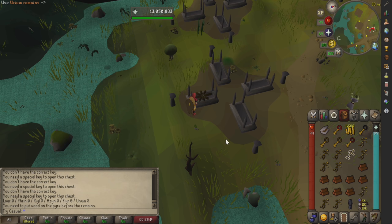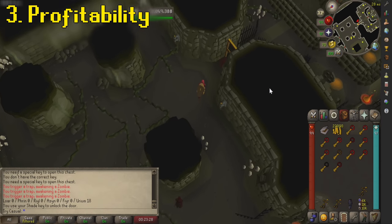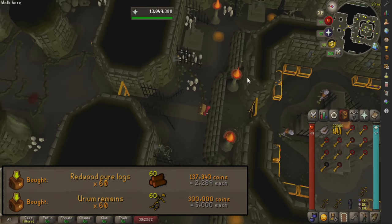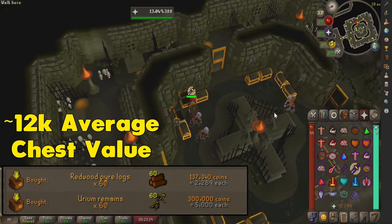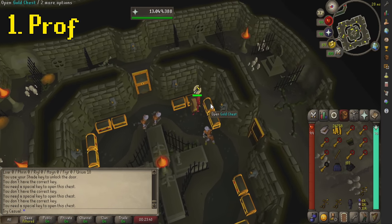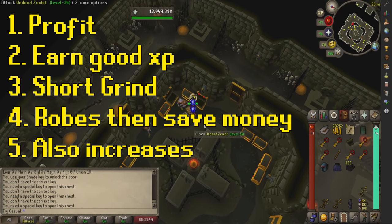Don't forget that this entire process also makes you money. When I did this grind, I made just about 2 mil in total, which is wild because I thought for sure I would lose money. To burn just one shade remain, it costs 7.2k at the current market price. As it turns out, my average chest value is right around 12k, which means on average you make 5k per chest open. You make money while earning good XP in a short amount of time for an armor set that further saves you money and increases your XP rate.